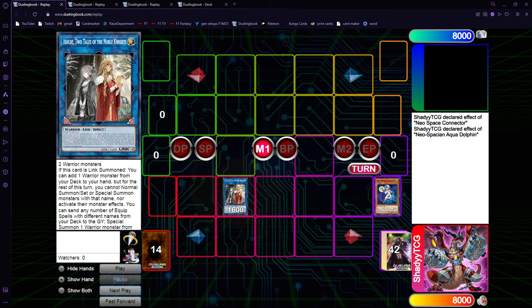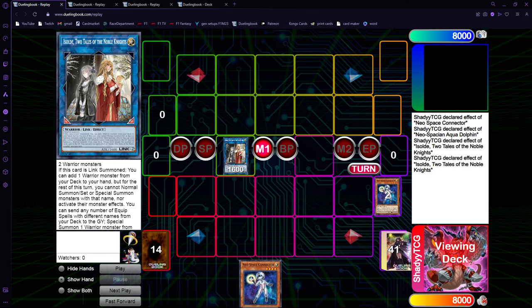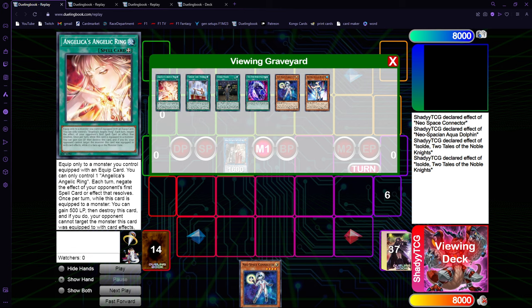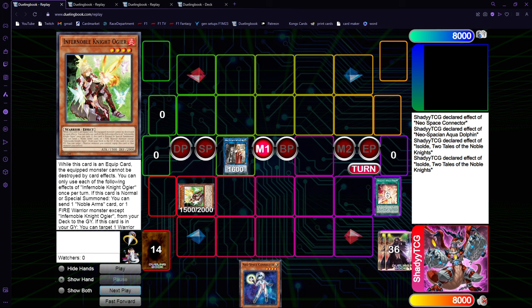Now we go into High Soul's effect. You're going to search for something you're not going to use this turn, so we get another Connector for next turn. This activates High Soul, and we mill four equips including Angelic's Ring, and we get ourselves Hogir.